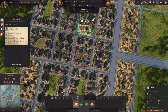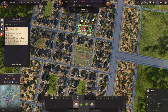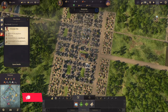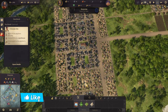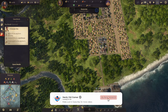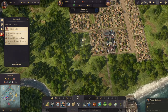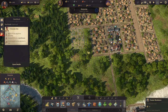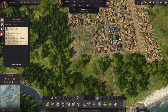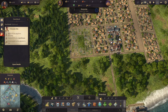We'll demolish these four houses and build a school here. There we go — that'll give us even more workers. We do need more farmers though, so let's build some farmer residences. We'll also demolish those old roads and upgrade.